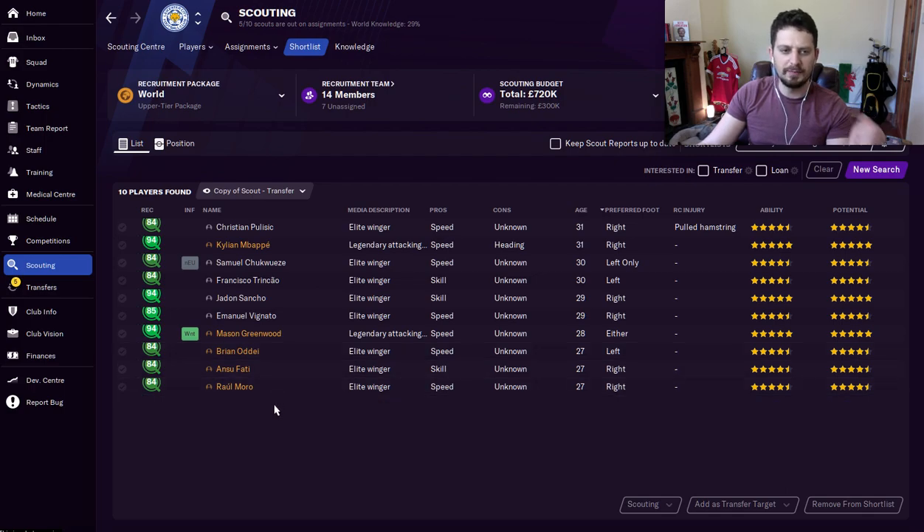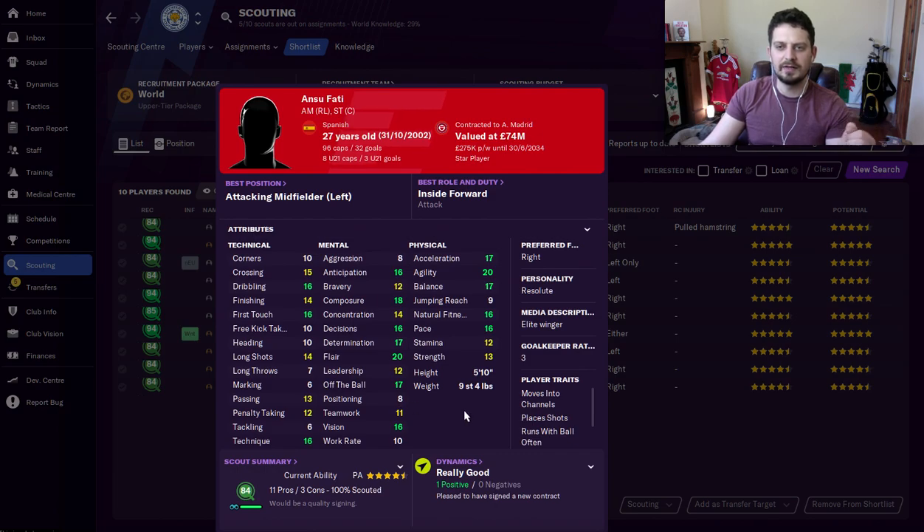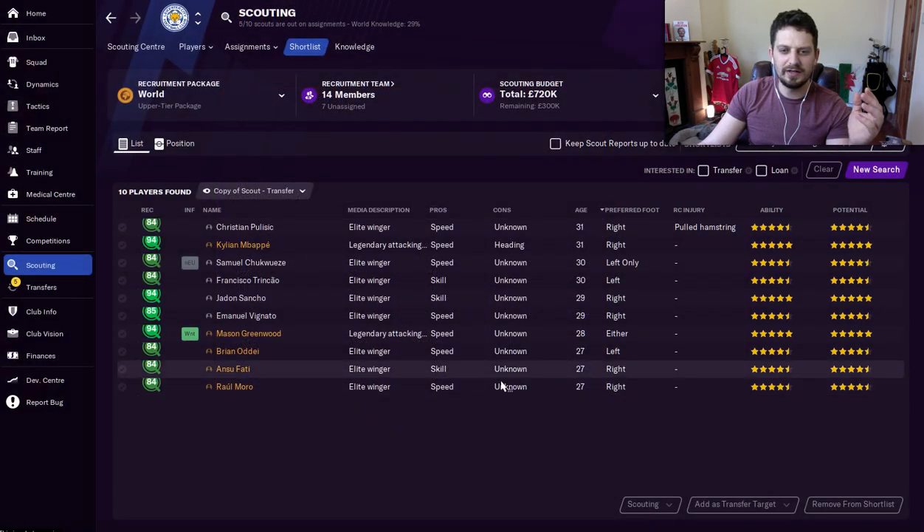Now we're talking about some bargains. Fatty, for me, is a steal at the start of the game at £50 million. In Fatty, you're getting literally one of the best players — look at the mental side Fatty's got, and Barcelona will let him go for £50 million. Trust me, it will be the best purchase you've ever made. He was great in FM20 and FM21, he looks insane. Right-footed, elite winger, skillful. Insane.